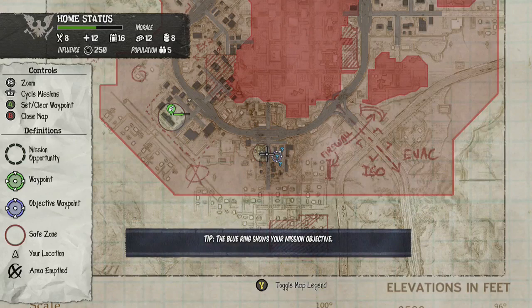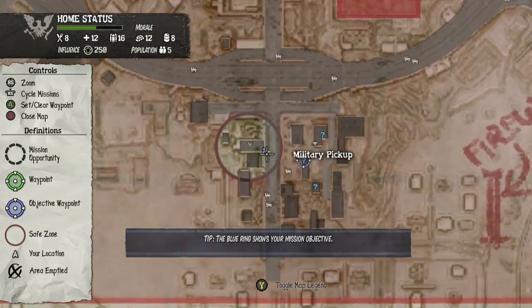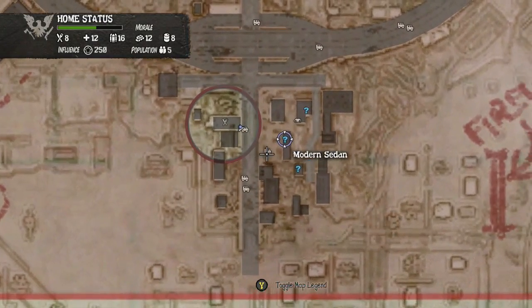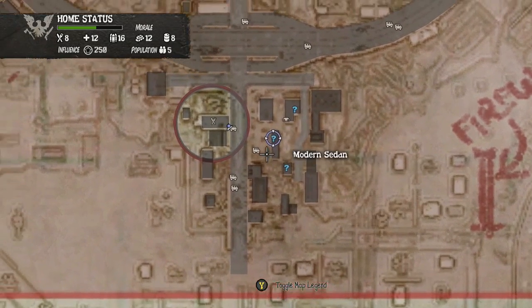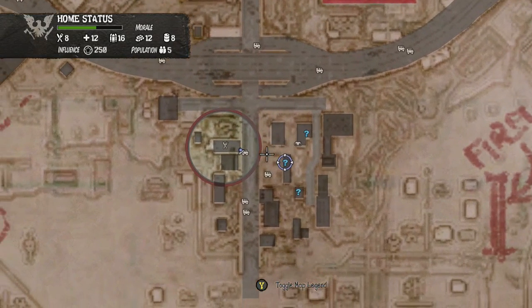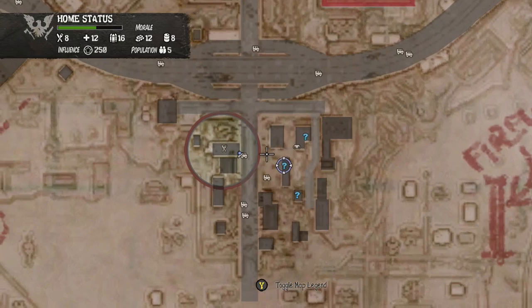What's up YouTube, and welcome back to yet another achievement guide here in State of Decay Year One Survival Edition Lifeline DLC. This is going to be done during the first mission, however you can do this at any point in the game. This is the Rucks in Trucks achievement, which requires you to fill up a pickup or military truck with six rucksacks.